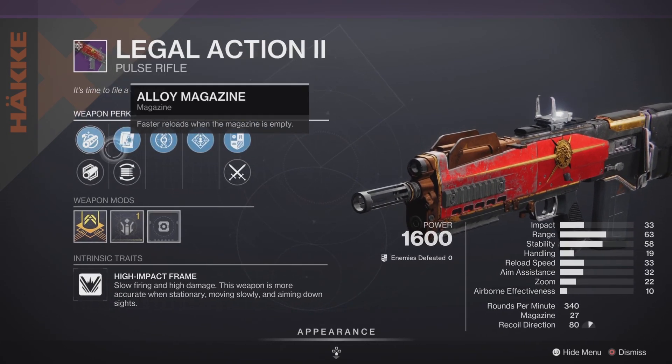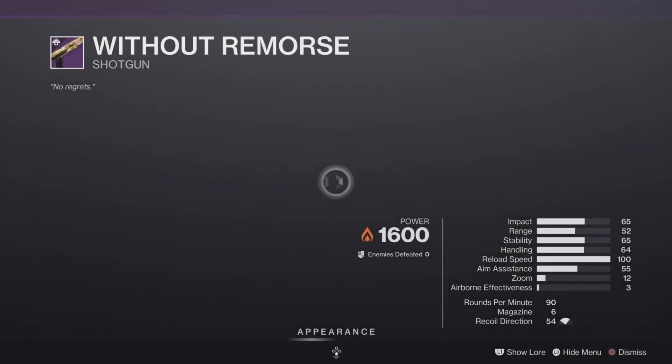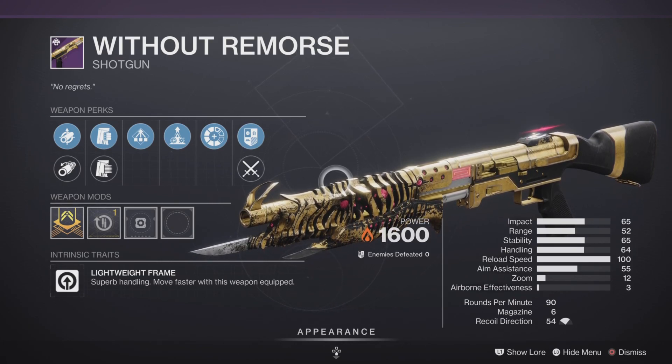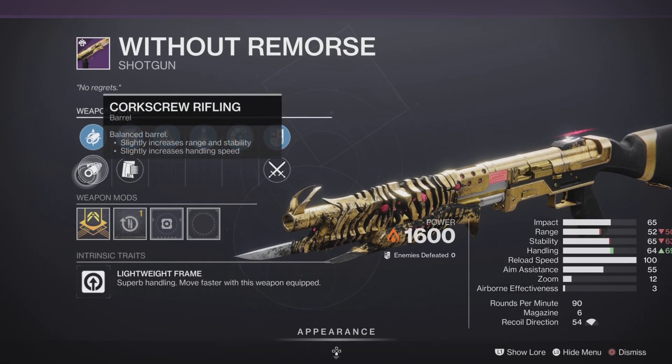Legal Action II is here — pretty much the same thing with a range masterwork, Heating Up, and Rampage, leaning towards the PvE side but still decent in PvP. We also have the Without Remorse shotgun — shotguns are always in a good spot. At 65 RPM it's going to take two shots to take a Guardian down, but it's still decent in PvE.